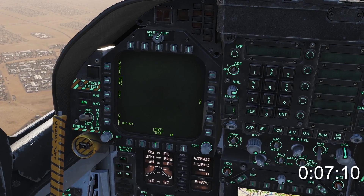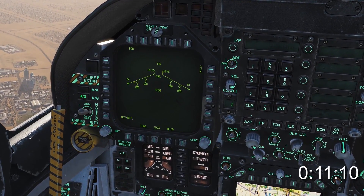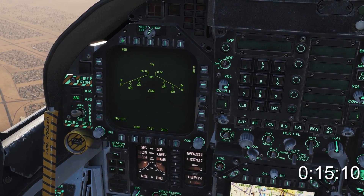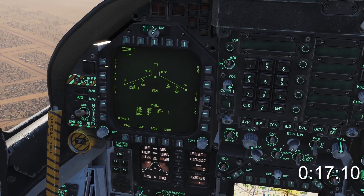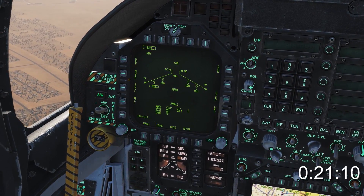Click on the TAC menu on the DDI and then select Stores. You'll notice that any station with more than a single weapon on board has a diamond instead of a line. Now select and box the weapon, which is a Mark 82 this time. Select Mode, select CCIP, select Fusing, and then select Nose.